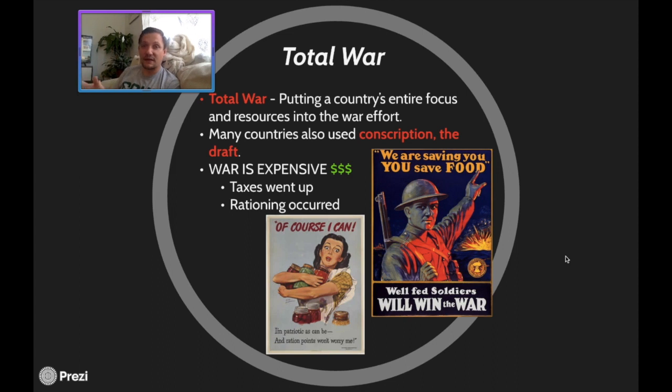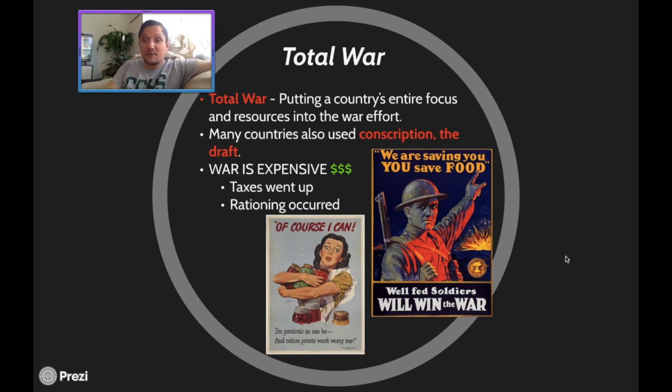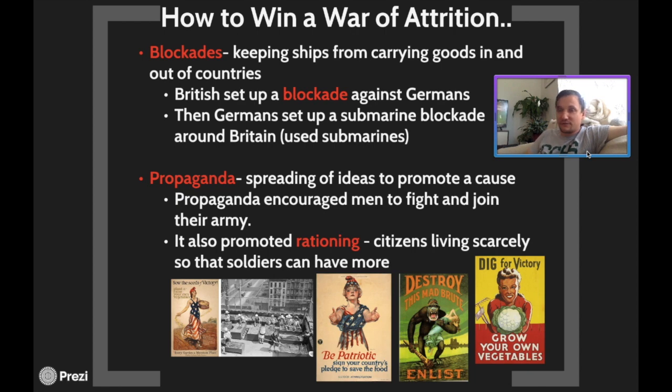A good modern example: a lot of companies are in a total war against the coronavirus — breweries making hand sanitizer, factories changing their dynamic to fight the virus. That's a good way to look at total warfare. Many countries also used conscription — the draft — drafting soldiers into the military at high rates. War is also very expensive — taxes go up, rationing is at an all-time high, saving as much food as possible to direct it toward the war effort.